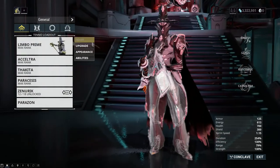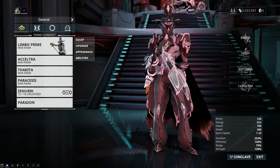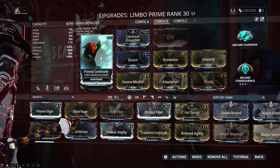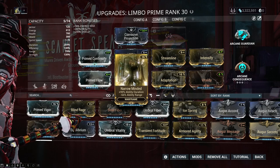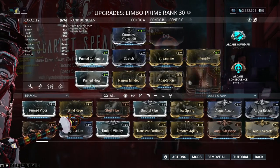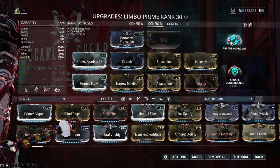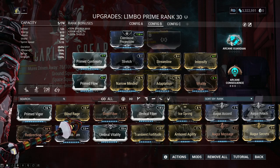Sentients aren't really an issue, simply because of Limbo. With my build, you're going to minimize range and maximize duration. Efficiency and strength are okay to have. Regular Continuity works, Flow works if you don't have Narrow Minded, and Constitution is good for knockdown resistance against Bombards. Stretch, Streamline, and Intensify are easy to get. I also take Adaptation with Vitality for survivability, and Corrosive Projection. I have Arcane Consequence at level three — the only arcane I have — and Arcane Guardian, which I picked up doing Scarlet Spear with this build.